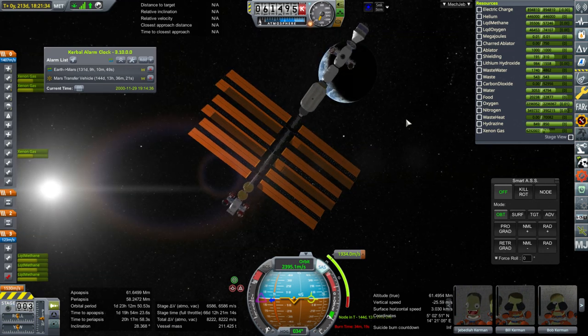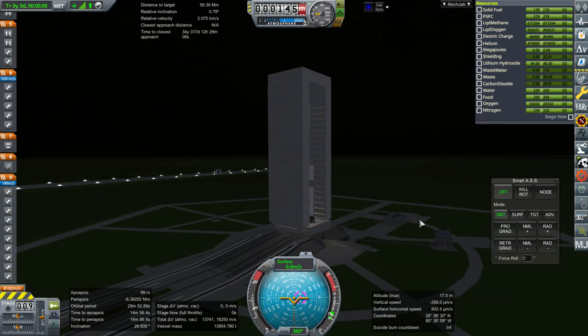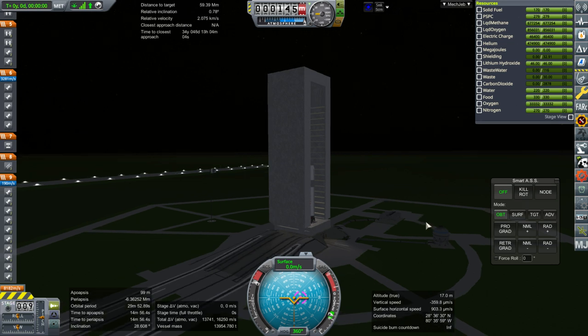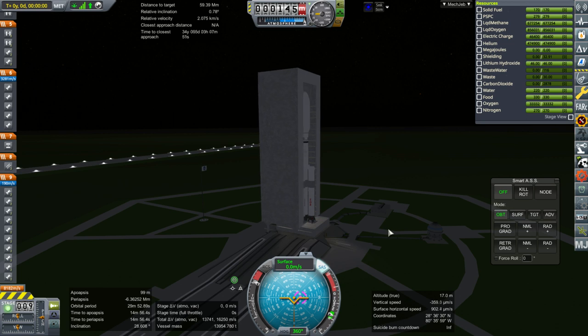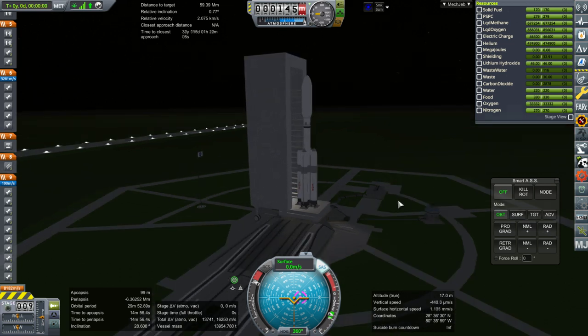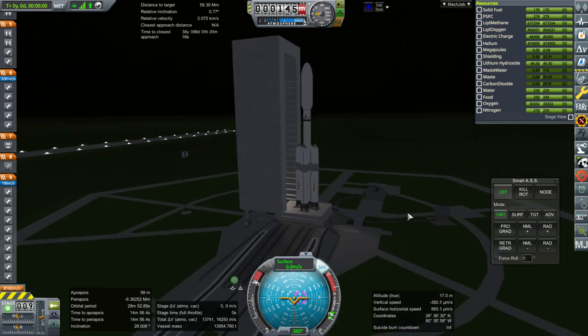Let's launch the lander and then we'll probably bring the Kerbals back and see where we go from there. So here we go launching our lander to the Mars Transfer Vehicle — we'll see how that goes. I'll just go manually. This is a Sagitta Super Heavy, so ignition.